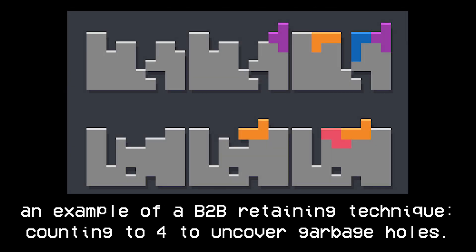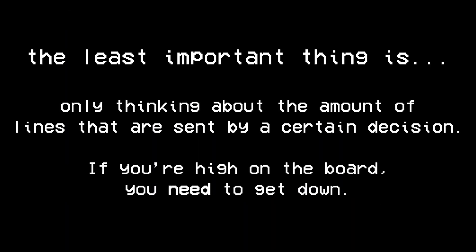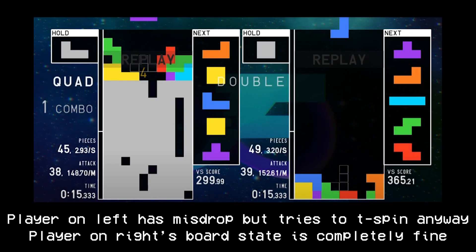There are techniques that can be used to hold on to back-to-back while you clear garbage lines, but these will be covered later as they're difficult skills. The least important thing is thinking about the amount of lines sent by a certain decision. Countless players go for T-spins or tetrises that ruin their board state and simply aren't worth it. While your APM seems better in the moment, you end up messing up your board, and the cause of losing the round will not only be your opponent but your own decisions as well.